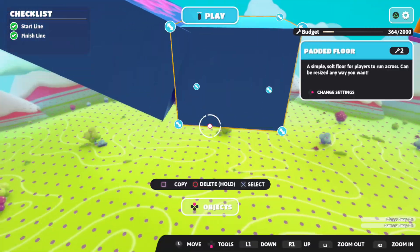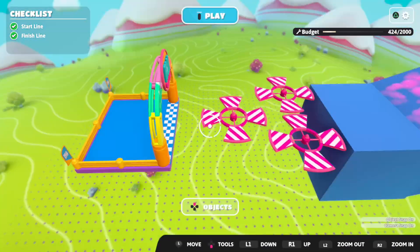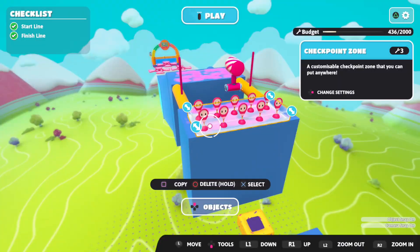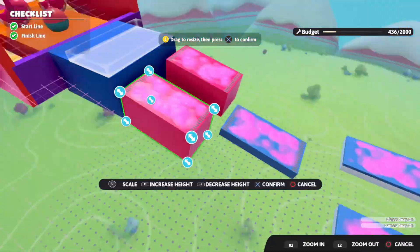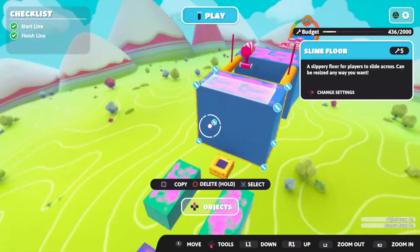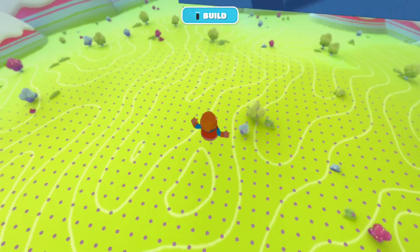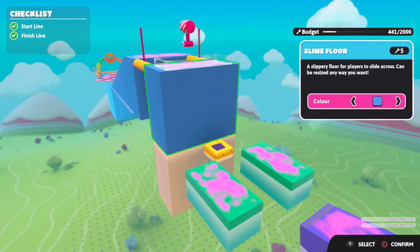Now I see that my ending to this level doesn't really feel right, so I add in an extra fan section so that we can finish the level. I get the yeet just right, and I make sure that the colors of these slimes are all great. I make sure that they're pretty much symmetrical to each other, because symmetry is a really key component in making levels — asymmetrical levels are sometimes good, but it's better to keep your obstacles symmetrical.